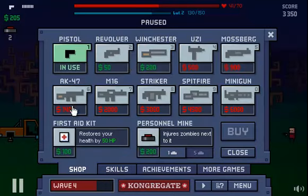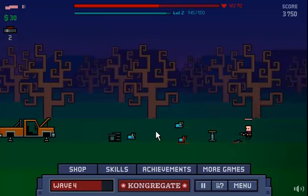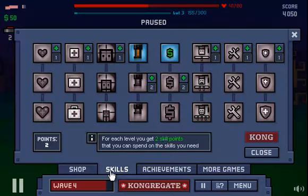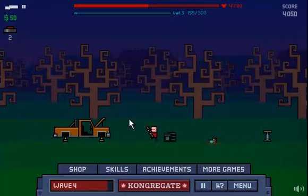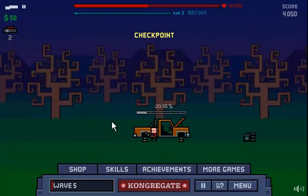We have enough to get the Winchester. The reason I reloaded it is because it takes a while for the Winchester to reload. And as you can see, it destroys these bunnies. We get two more points, so we're going to put that on the cash, because cash is much more important to us than our safety.